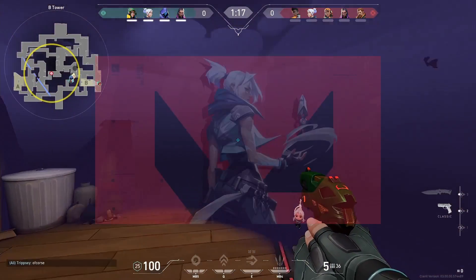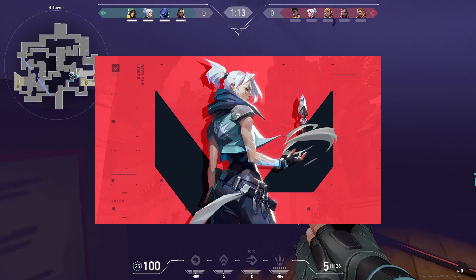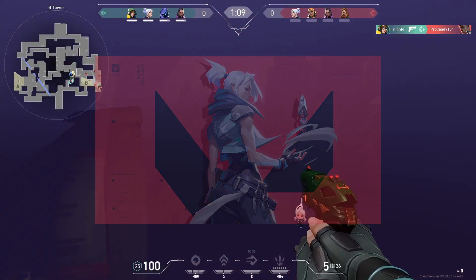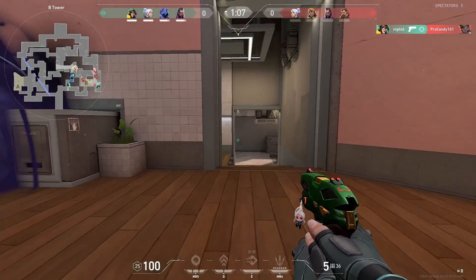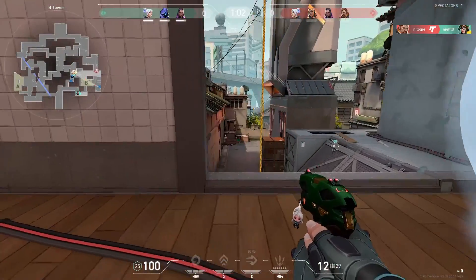Jett is Valorant's poster girl. She was in pretty much all of the game's promotional material when it first came out and has been a staple pick in the meta for a pretty long time. She currently has one of, if not the highest, pick rate in the game out of any agent. Today I wanted to explain why that is, but first I think it's important to mention some of her weaknesses.